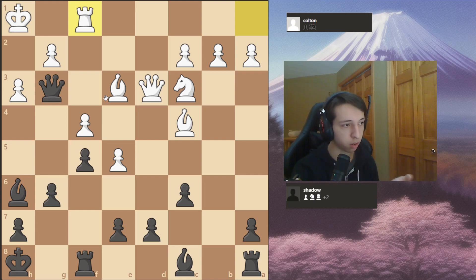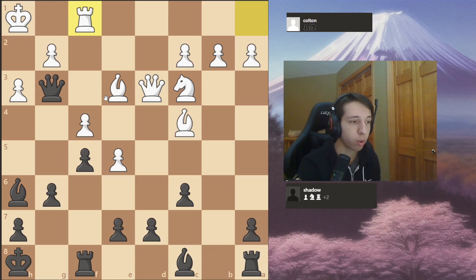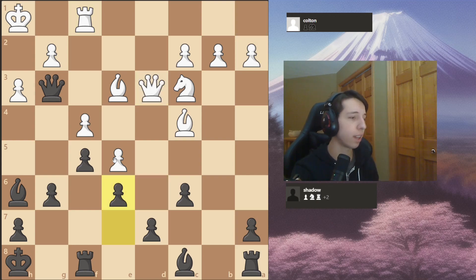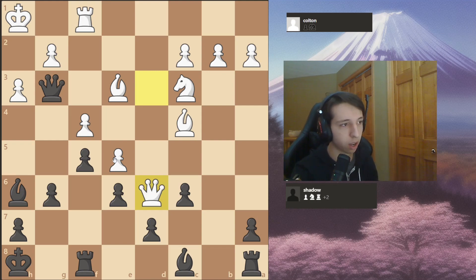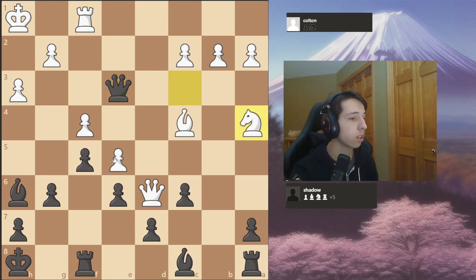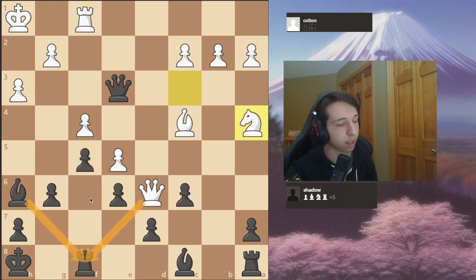Somehow my chess brain just found the move e6 — I played it not even knowing it was a winning move for white. My idea behind e6 was allowing an escape square for my queen, not necessarily stopping white's e6 threat, so I honestly got kind of lucky. After queen d6, that's just a full blunder of a piece, so obviously I just take the free piece. After knight to a4, I think he thought he was attacking my rook but my bishop attacks it.